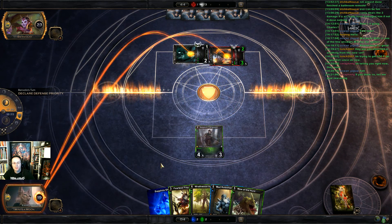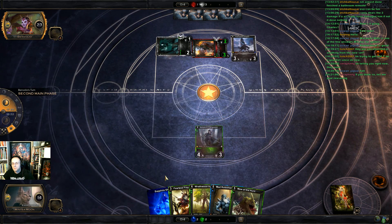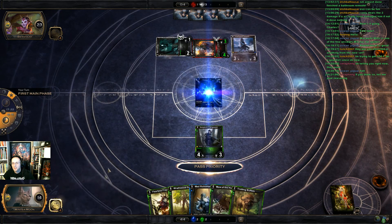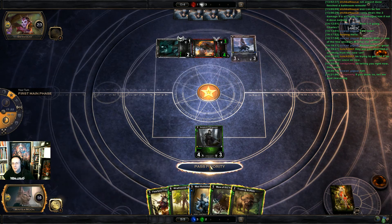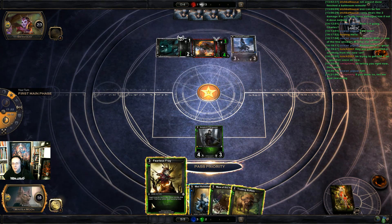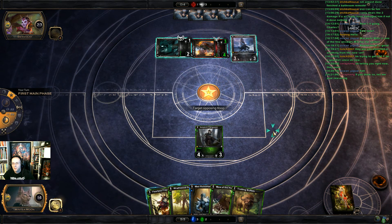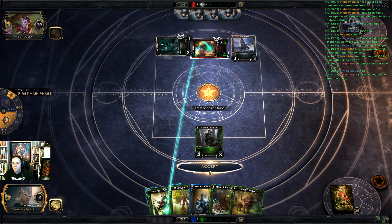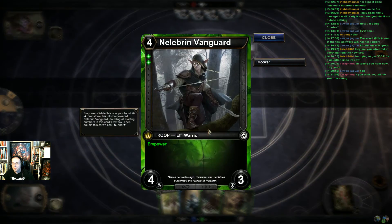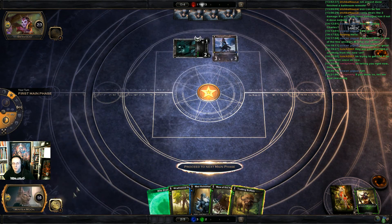He put the swift strike on that guy — okay, that makes sense. He's going to get huge; I think I might have already lost to this combo he's set up. Fearless Fray doesn't help enough here. I can't lock here. This isn't good — I think I just lost. I can Fearless Fray him here, and if he blocks I can kill this guy — okay, that helps a little bit.